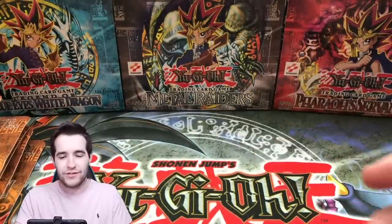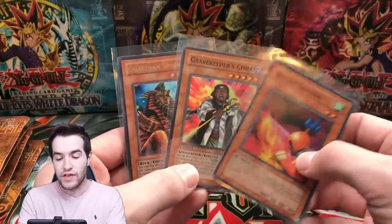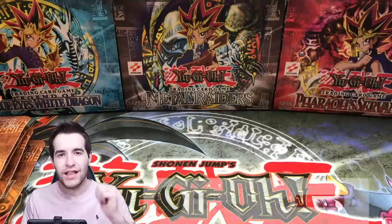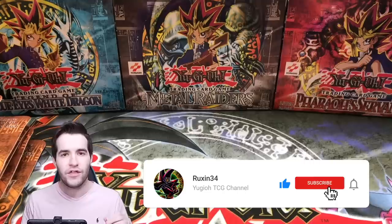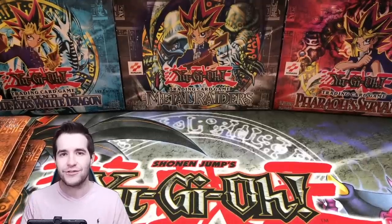We've also got a giveaway. We're giving away some Pharaonic Guardian cards — a first edition Gravekeeper's Chief, Guardian Sphinx, and Sasuke Samurai. All you've got to do is like the video, be subscribed, and let me know your favorite card from this opening. It can be from the video game or from Pharaonic Guardian. Let's get into it.